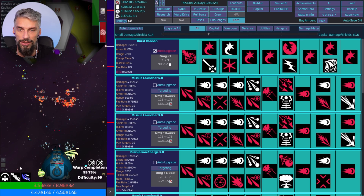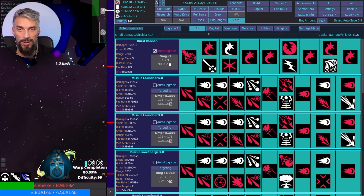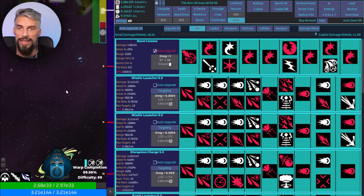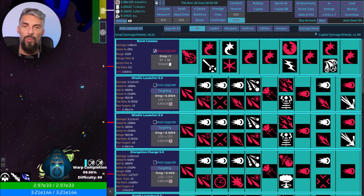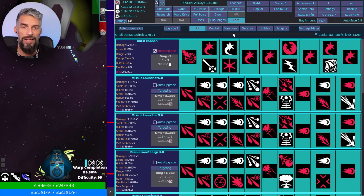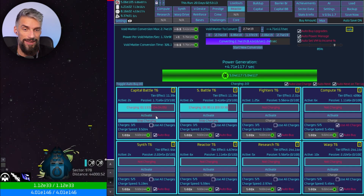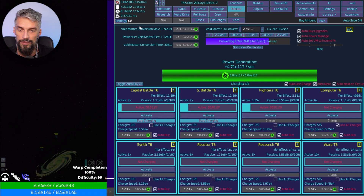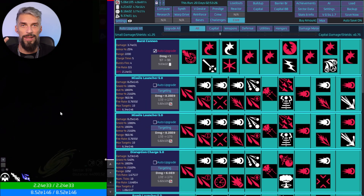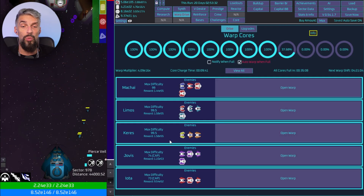That was bad luck — the turrets were on, which is why it did crazy damage to us. We'll need the reactor here as well, otherwise we'll probably be in trouble. I'll give it a go without the reactor though. We are going for the main ship with capital stats at maximum. We need to focus on this first — nice! That was scary but it's done. I'm curious if we can go for 99.5 difficulty — we are being too shattered by the fighters, so not that easy.